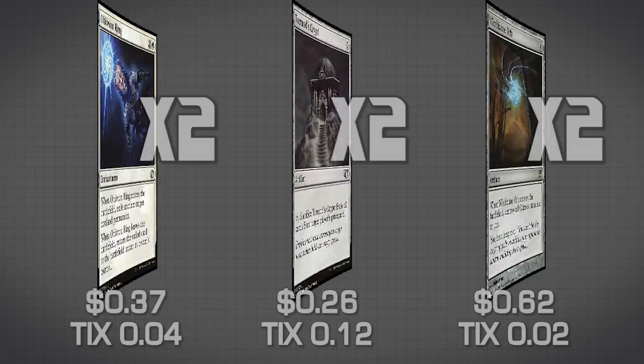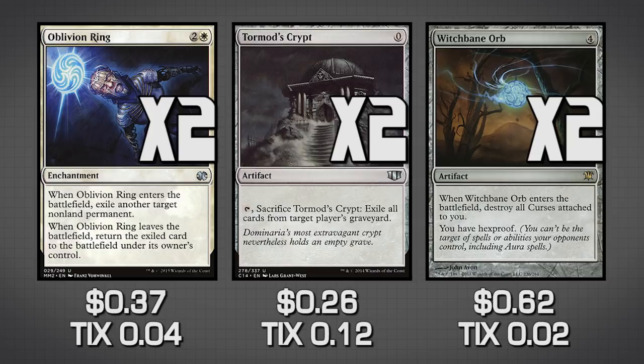The last three sideboard cards are more Oblivion Rings, Tormod's Crypt, and Witchbane Orb. These all deal with specific decks — largely Burn, Dredge, and Storm — because those decks tend to give us quite a hard time. We just want to be able to fortify against any of them.